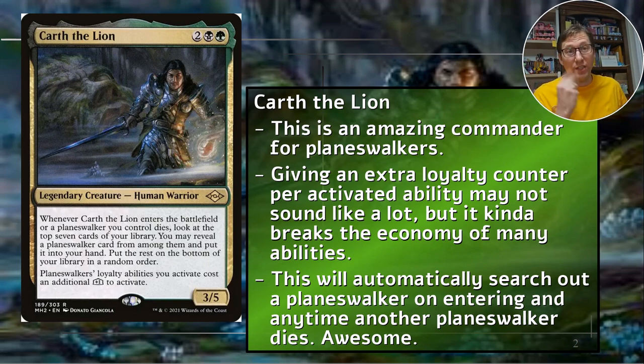Here's the other reason why he's amazing: planeswalker loyalty abilities you activate cost an additional plus one. When they say 'cost,' you might think that sounds bad - it's not, that's a bonus. The plus one is one extra loyalty counter added to whatever activation. Even those minus abilities get plus one, so if it's minus two, it's only minus one. On a lot of things you can usually activate those loyalty abilities twice with minus two, but with this it will be five times.